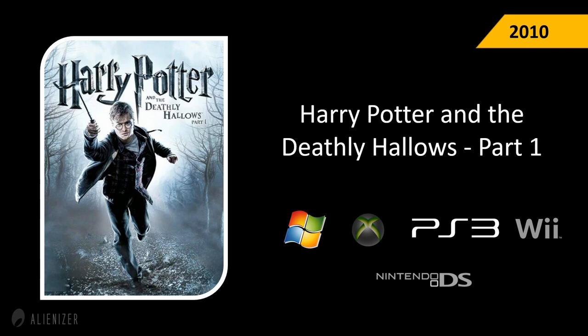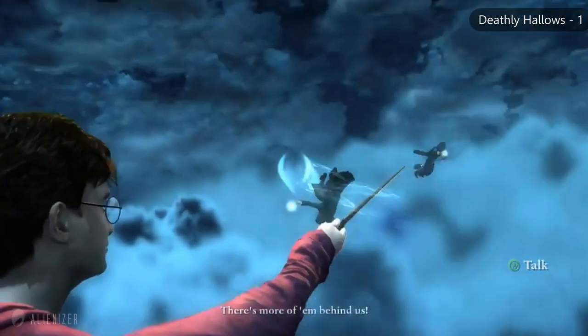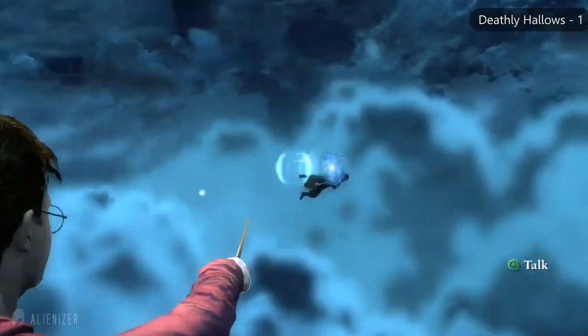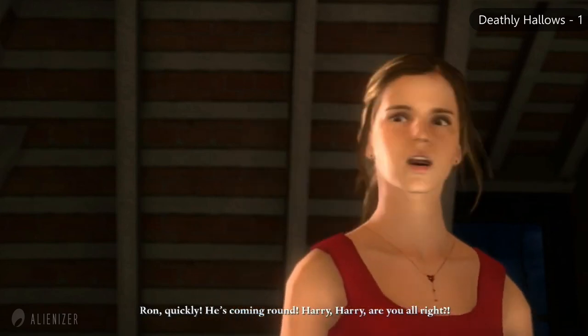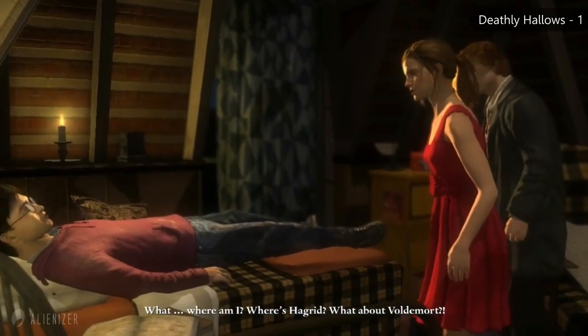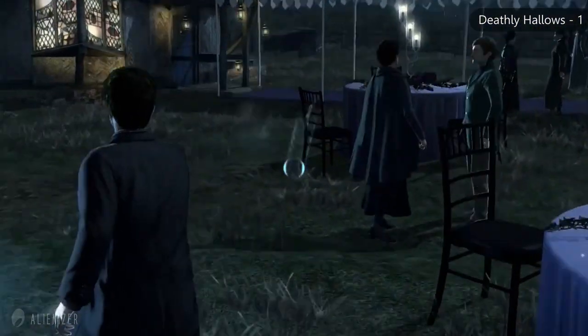Harry Potter and the Deathly Hallows Part 1 (2010) followed Warner Bros.' decision to split the story into two parts. The graphics and characters looked amazing, and the game opened with Harry deflecting Death Eaters. It featured modern gameplay patterns including wizard-style headshots, stealth missions using Polyjuice Potions, and the invisibility cloak. However, it received negative reviews from critics, with one publication giving it just 2 out of 5.